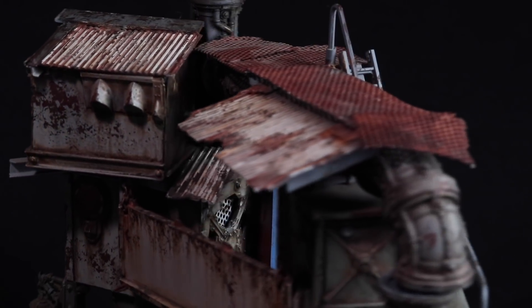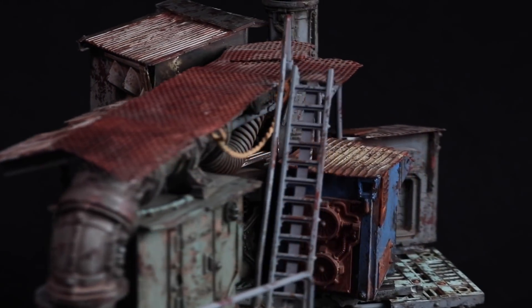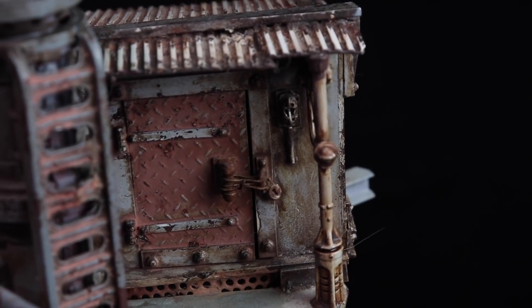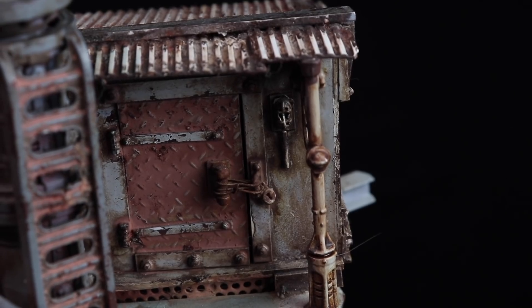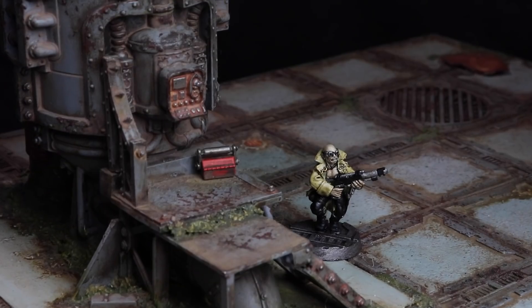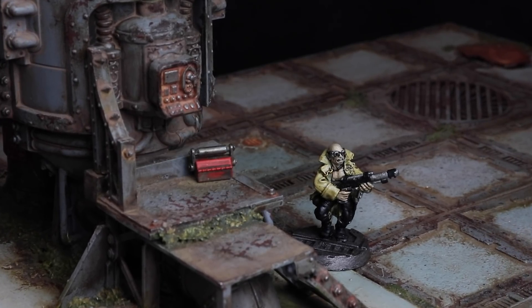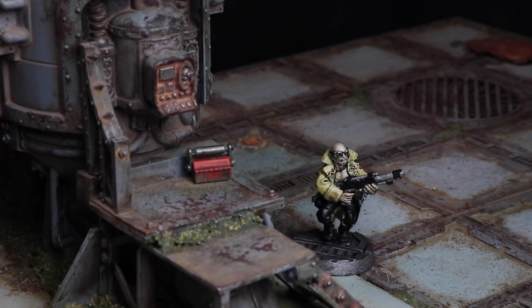He's also added some nice green filth around the structure. To me, this look implies that the area is either very humid or floods periodically — either way, it paints a nice picture of neglect and the sub-optimal conditions for machine maintenance that support the rusty and grimy finishes on the mechanical bits. I'm also really impressed with the little details Saul puts around the piece — small touches like how this door is wired shut and padlocked really sell the sense of scale but also give the piece a sense of character and story. Or this toolbox left over here by the control panel — you can almost picture the servitor or menial returning from their lunch break at any moment.